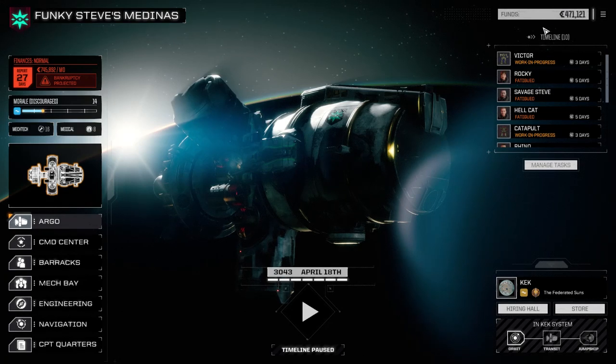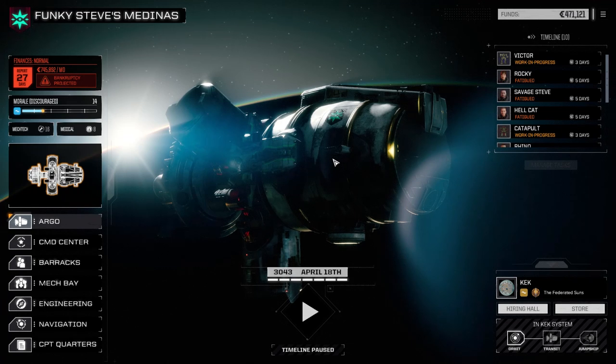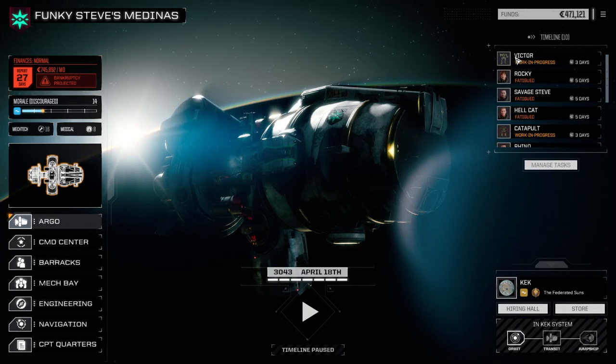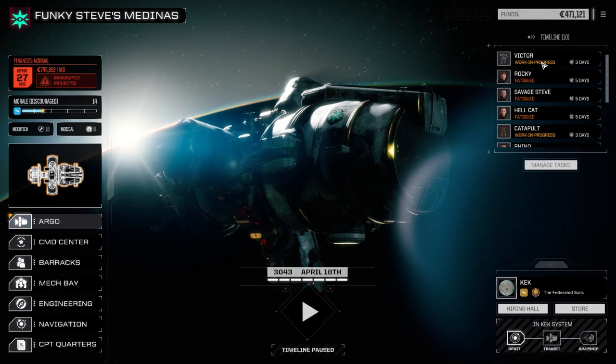We are going to need some milk runs unfortunately to be able to generate the C-bills to upgrade the Victor. It definitely needs the light engine. I think I want to pull out all those machine guns and the rifle and all that stuff - maybe the Thunderbolt comes out, maybe we put the ultra 5 in - and then maybe an LRM15 or something else. I still feel he's not very punchy. The light engine I think will give up about four extra tons, which will make a big difference - able to put a secondary weapon in.